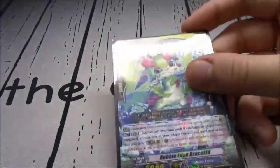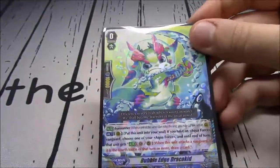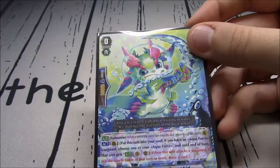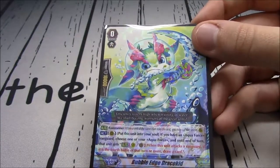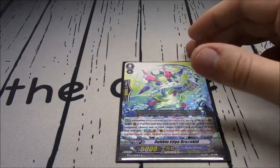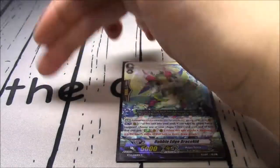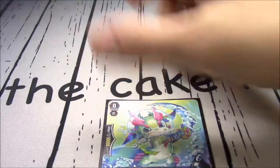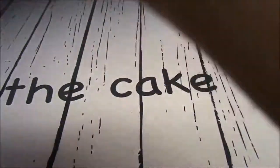Bubble-Edged Draco Kid is the starter. A lot of people run Marios, and that works great - you get to search out Maelstroms. I like Bubble-Edged Draco Kid because you move him into the soul, pick one of your units, and when it attacks at the fourth wave or more, you get to draw a card. With back row attackers and something like Tidal Assault for the fourth and fifth attacks, you net 2 cards off of moving Bubble-Edge into the soul.